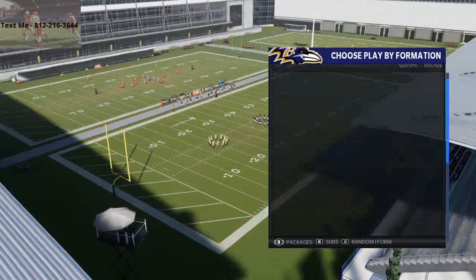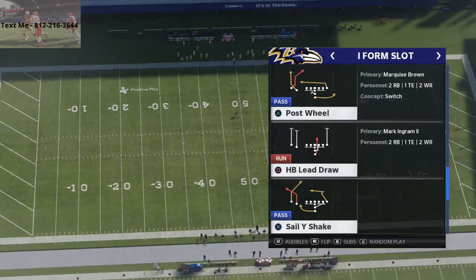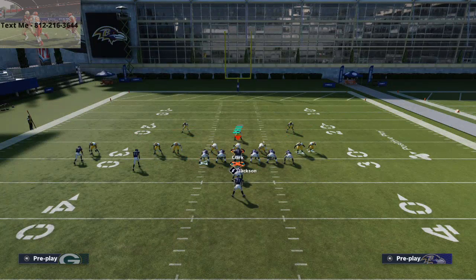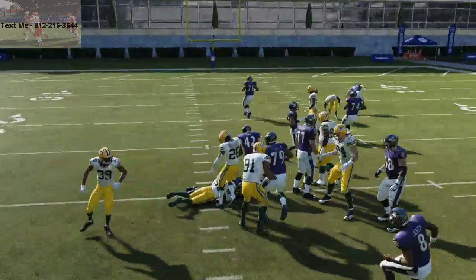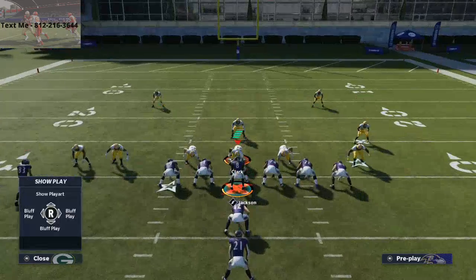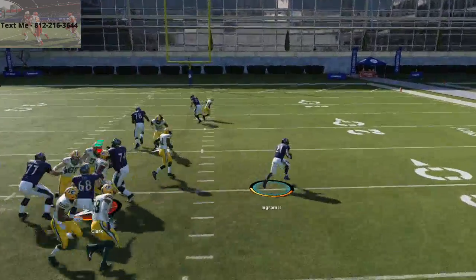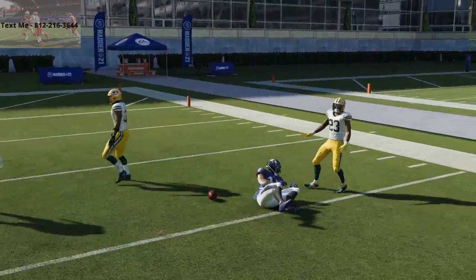Most man defenses are not going to be very effective against this run play, so you're going to be able to run this against pretty much any man-to-man defense. Right here we're going to go with the meta run defense and spy our safeties — a pretty good run defense. But watch: if they pass commit, I can run it out to the right and it completely glitches out the entire defense. You're able to go for about 15 to 20 yards — that's what the draw does.